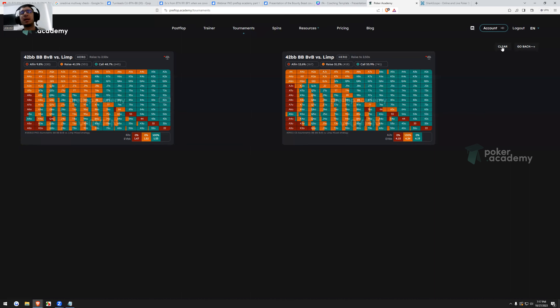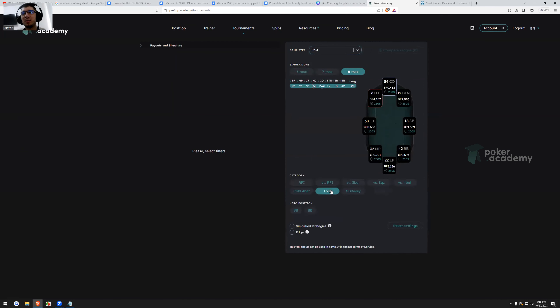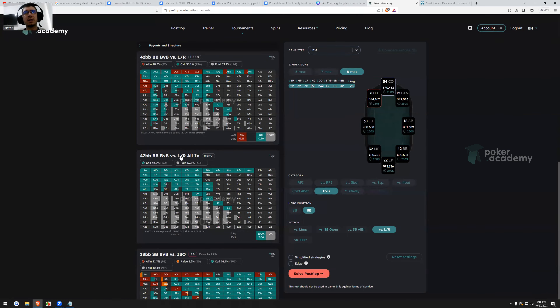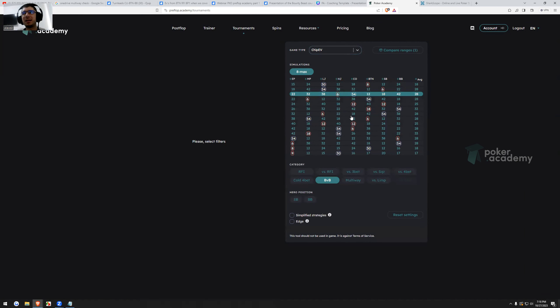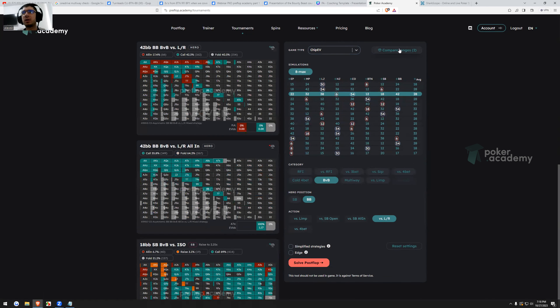Let's see what the big blind does when we limp-jam and how often he calls in both scenarios. The raise-fold percentages look close: 64% for vanilla, 57.5% for bounty. But this is actually misleading, because the big blind isolates way more non-all-in in the bounty scenario — his ISO range is about 50% wider. So comparing these fold percentages is apples to oranges.